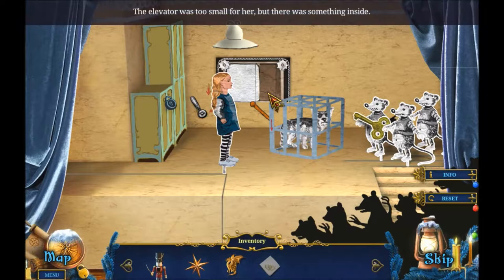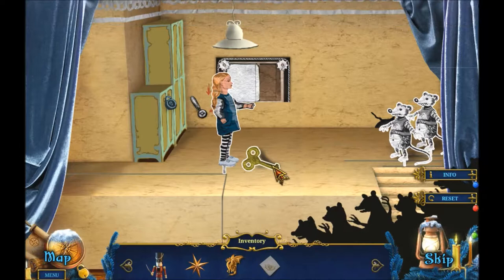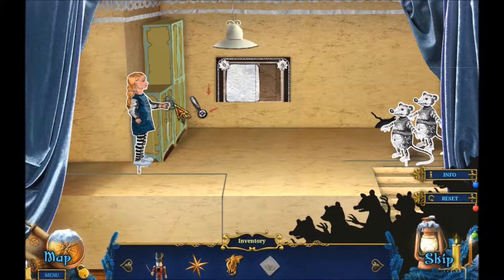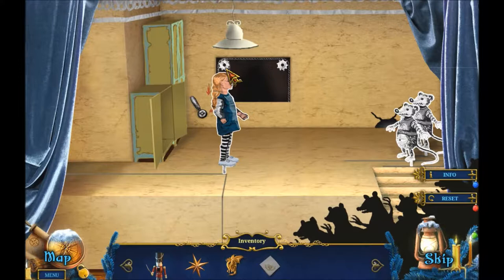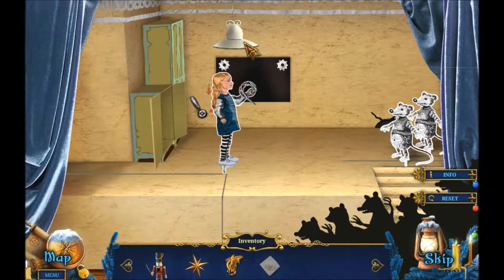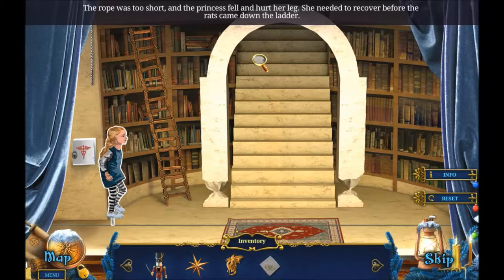She pushed the lever and elevator doors opened. The elevator was small for her but there was something inside. It was delivered to the cat's cage. During a swift battle the rats dropped a key - a huge key! The key was from her mother's safety lock. The princess hadn't used a knife before but now she had to. It was difficult but the rope yielded to the sharp knife. The rope was too short and the princess fell and hurt her leg. She needed to recover before the rats came down the ladder.